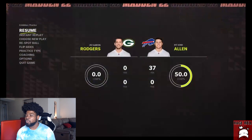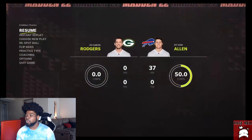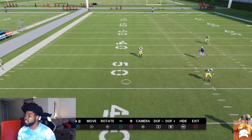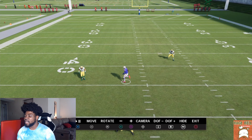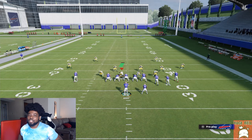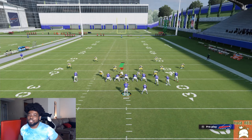Let me go into replay to show you exactly why this is so slept on. For some reason, the deep third defender just doesn't register that this post route is coming — it's pretty much a glitch, because normally whenever somebody threatens their zone they'll run with them. But for some reason he just doesn't. As long as you have enough time in the pocket, that will always be open. And it doesn't really matter about the route concept — it's just this post route that's really the key.